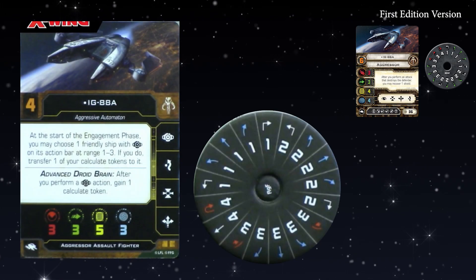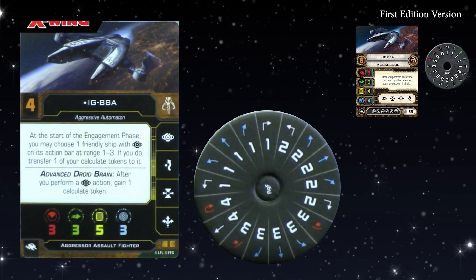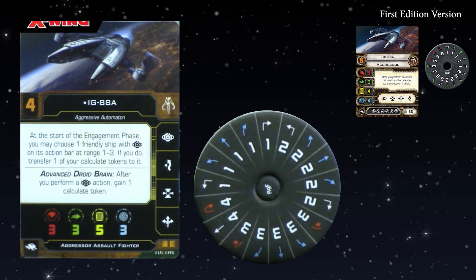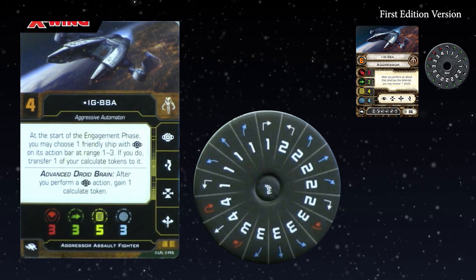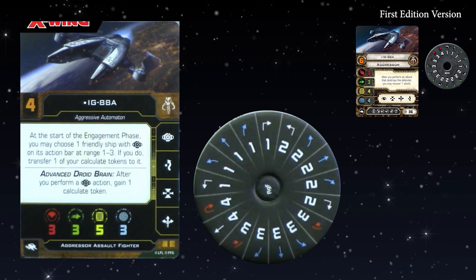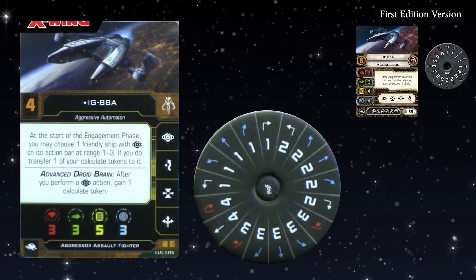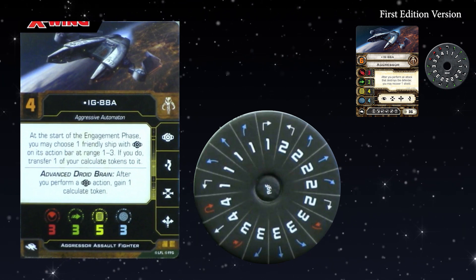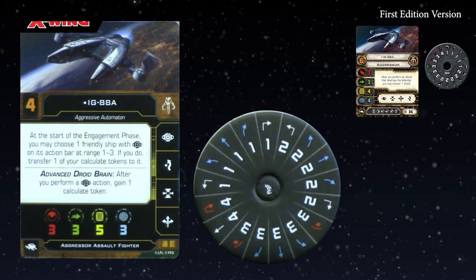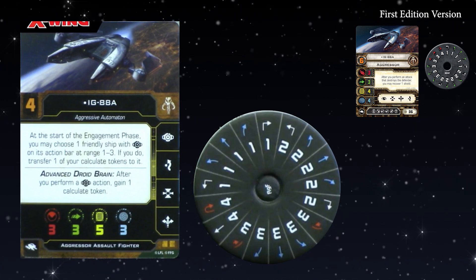Going through each of these ships in order as you might see them in a list builder, let's start with the Aggressor — the IGs. The core stats of the ship have pretty much stayed the same. The action bar is the same, except Focus has become Calculate, which is a better way to do it for droids. It's meant to represent droids trying to be like people, but not as good — kind of like crappy focus. Basically it's a focus token that you can only use to convert one result.